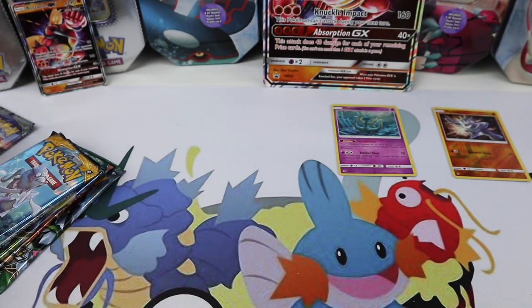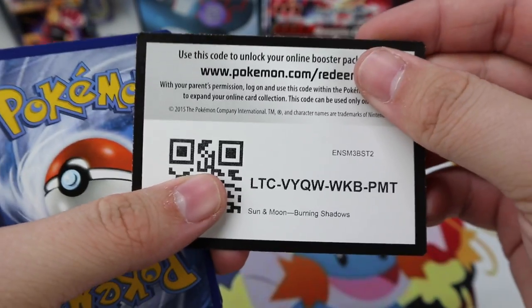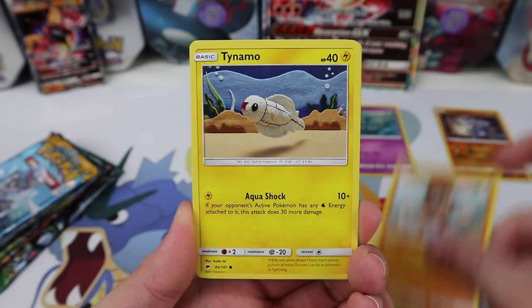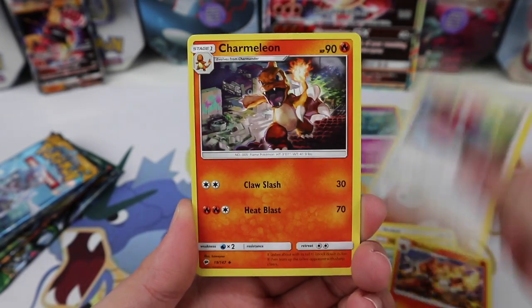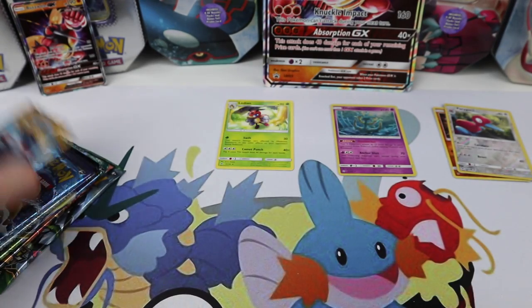Burning Shadows — come on Charizard! We've got Noivern, Stufful, Mudbray, Tynamo, Oddish, Mismagius, Porygon-2 twice, and Charmeleon. Just a Ledian as a regular rare — let's set that aside.